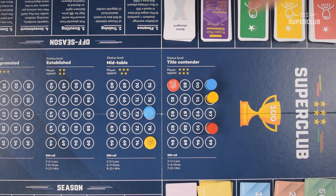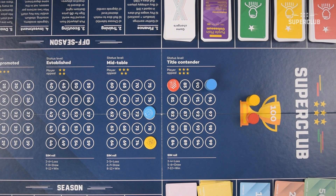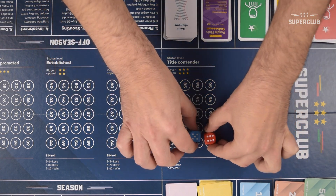Option one: if at the end of the season one manager reaches 100 points or more, he's the winner and the game is over. If two managers reach 100 points or more, they will play the SuperDuperCup. If three or more managers reach 100 points or more, the two teams with the most points will play the SuperDuperCup final. If there are multiple teams on the same score, a single dice roll will decide which two teams get to play the SuperDuperCup final.